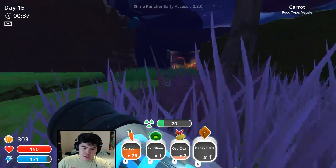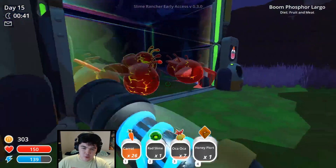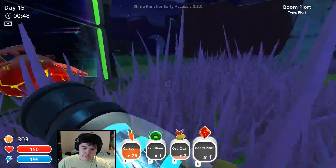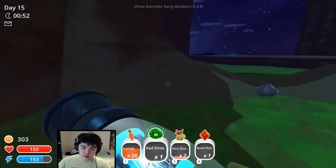I got a boom plot over here, which we can grab some of also — pretty cool. Boomers! Where are they? This one here — 69, perfect number. Let's grab it up here and throw a rad slime over here, and give it a boom plot and see what it has to say for itself.